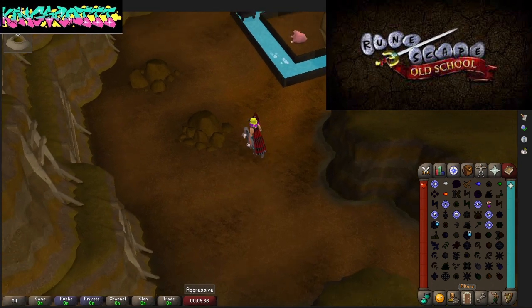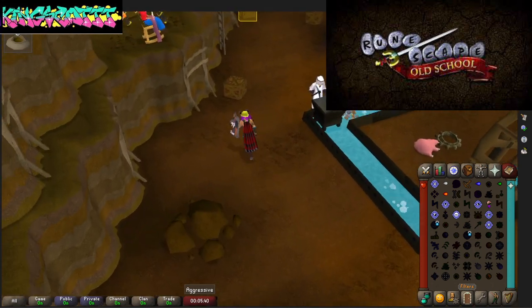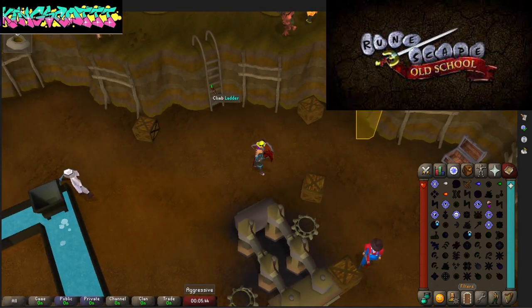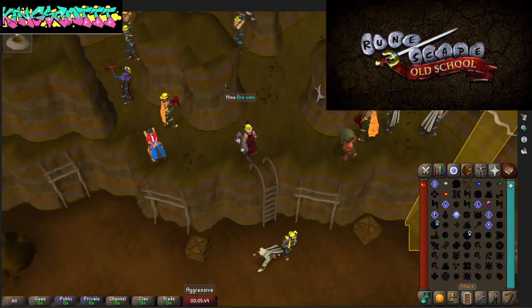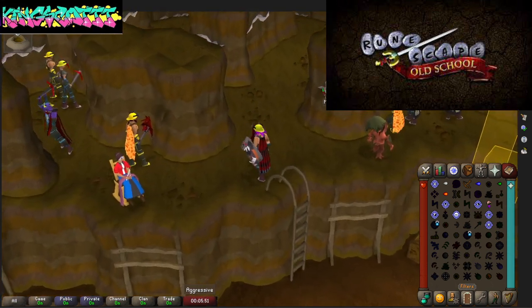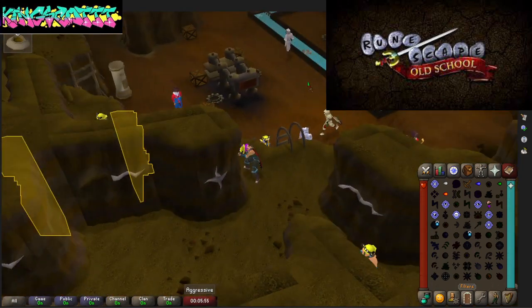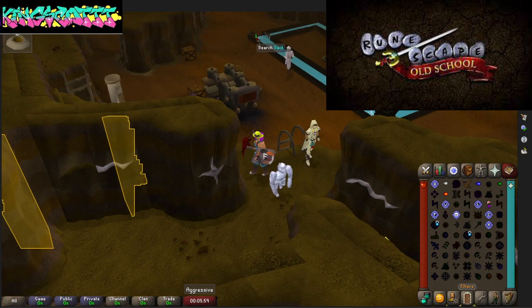If you're not already, I would just save your gold nuggets up to buy top level Motherload Mine, because it just makes everything a whole lot easier. Everything is just right there — the hopper's there, the stream is right there, and the sack is right there too.